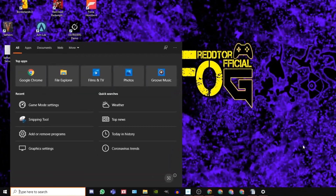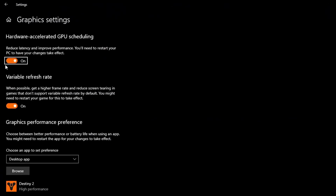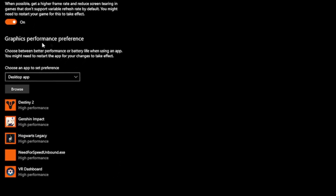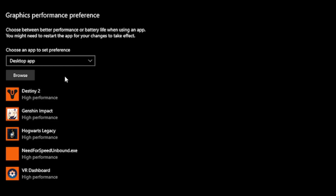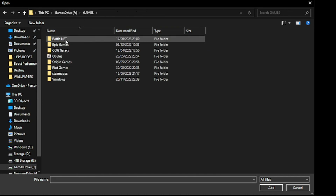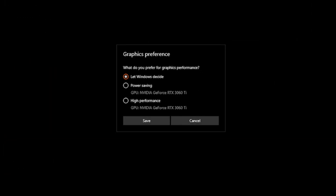Step four: navigate back to the Windows search bar, type in 'graphics settings' and click the icon. In here, you should see an option for hardware accelerated GPU scheduling — this needs to be set to on, and if it wasn't, you will need to restart your PC after turning it on. Once done, navigate down to Graphics Performance Preference and add Diablo 4 to the list. Head to the location where your game is installed, find the launch application icon for Diablo 4, add it to the graphics list, click Options, set it to High Performance, click Save, and you're done.